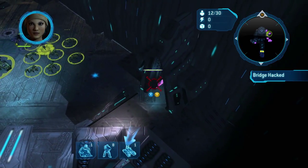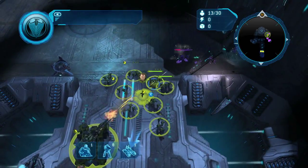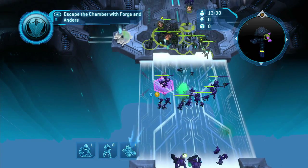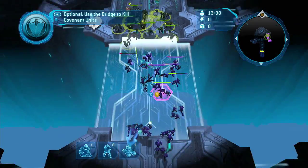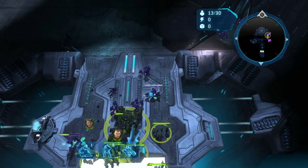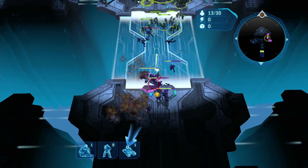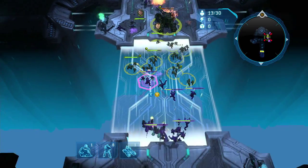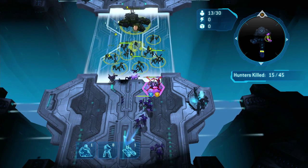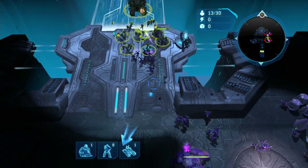We're at zero now. I have a hard time getting Anders to follow me here. This is a tricky part because you're going to have Covenant constantly coming back from both the front and the rear. You want to advance as quickly as possible through here because the enemies are very numerous, and at this point you only have a few Marines and only one Grizzly tank left. Your tanks have taken a beating this far into the mission, so it's really difficult to keep them alive.